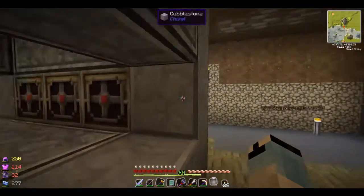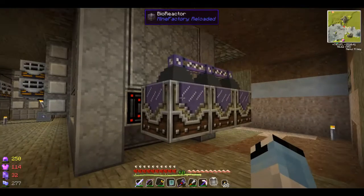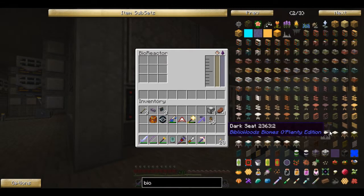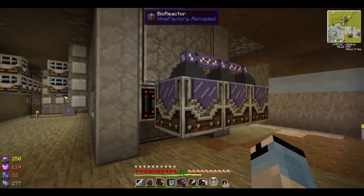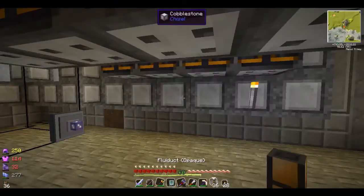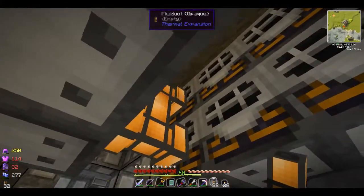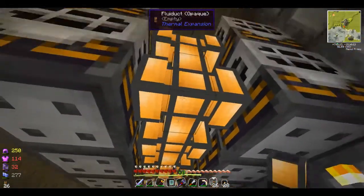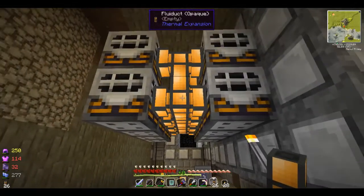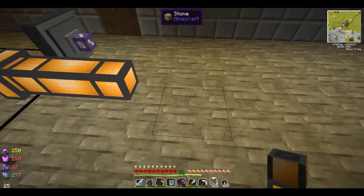So the flow is: squid goes in here, the rancher harvests the ink sacs, ink sacs go into the bioreactor, and they make biofuel. We'll send the biofuel to the tank here. From this tank we run the fluid ducts up like this — see how they fill in from both sides. If we used ME fluid export buses we'd need two spaces; this way we can fit more in. I'd rather use the ME system but space-wise the fluid ducts are better.